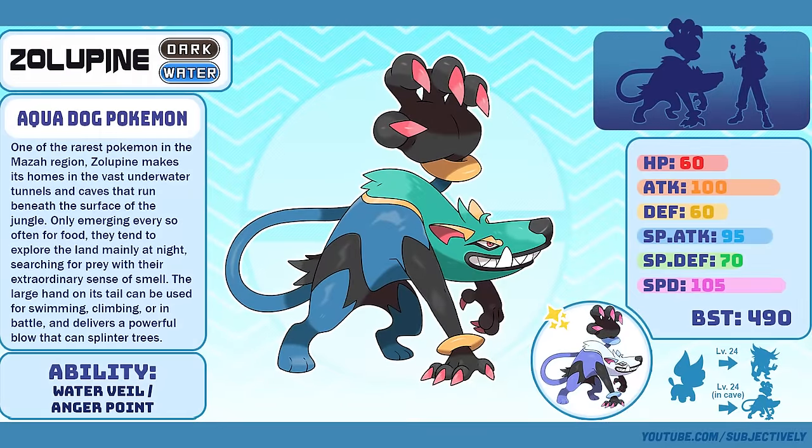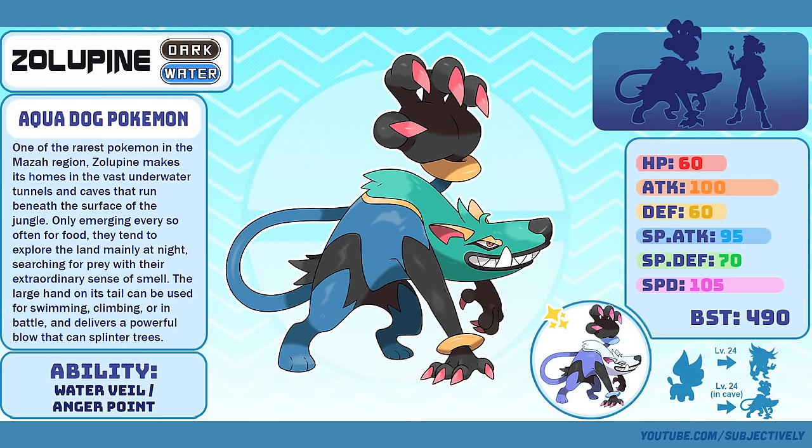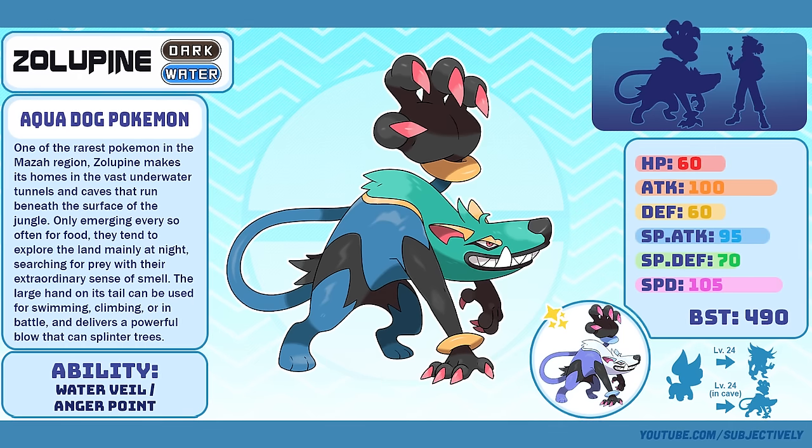Zolupine, the Aqua Dog Pokémon. This would go on a list of top 10 Maza Mon that actually look like they could be official designs and official key art. The silhouette, the pose, the rendering style, the characterization — it all feels so convincingly real. I realize that I'm just patting myself on the back here, but I really am proud of this final design. And I finally fixed that backwards paw.